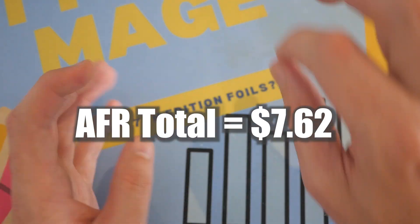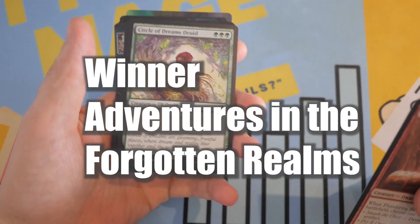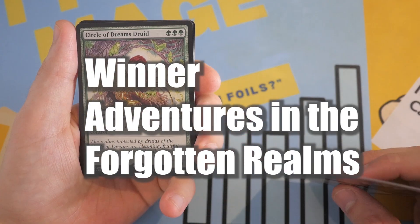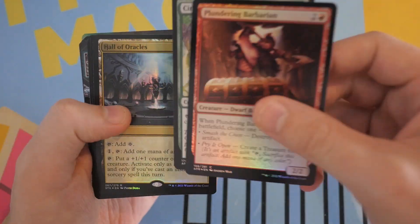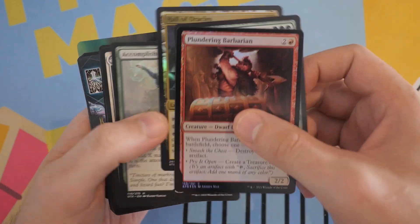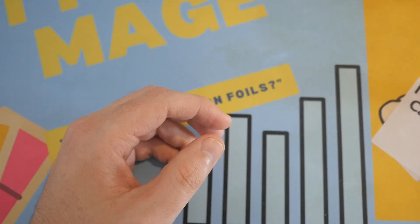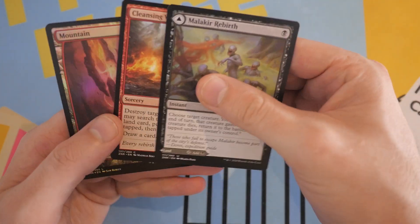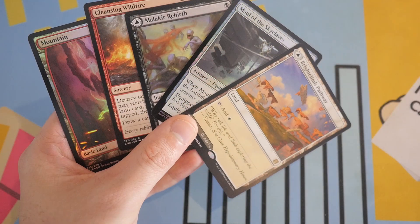This is a tough one. If this card is worth around $10 or more, Adventures in the Forgotten Realms might be the winner. But I still think that Zendikar Rising with its cards here — I'm going to say Zendikar Rising won.